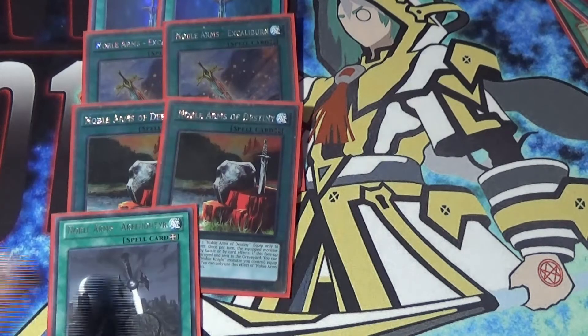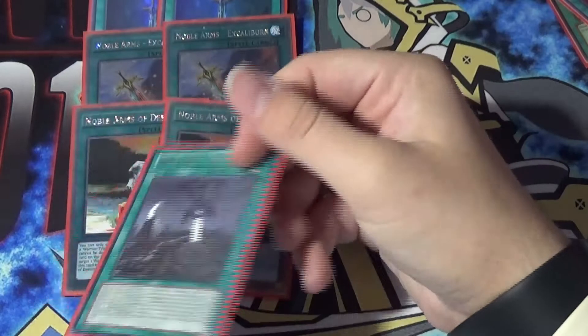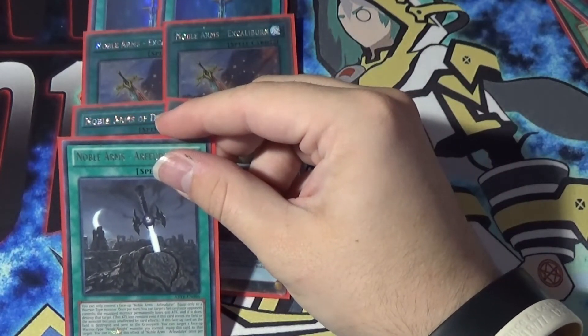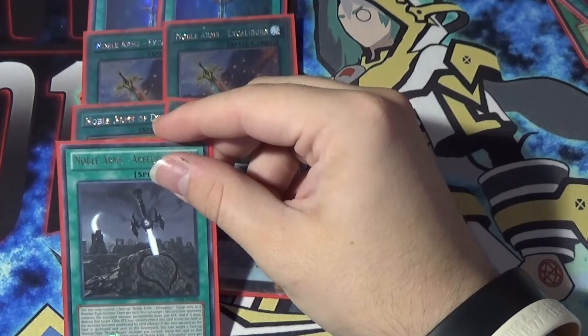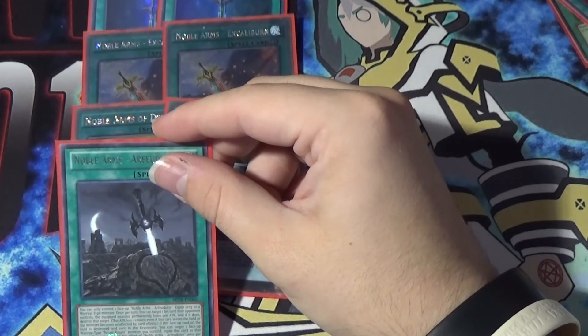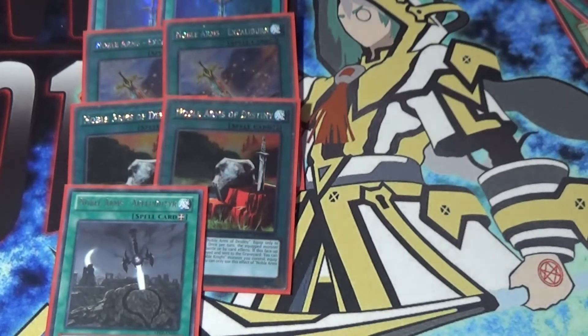Then we have Arfrider, and Arfrider is kind of okay — it's not super great, but we're only playing one. Its effect is: you can only control one face-up Arfrider, equip only to a warrior monster. Once per turn, target one set card your opponent controls — the equipped monster permanently loses 500 attack, and if it does, destroy that target. This attack loss remains even if this card leaves the field or the monster becomes unaffected by card effects. If this face-up card is destroyed and sent to the graveyard, equip it back to a Noble Knight.